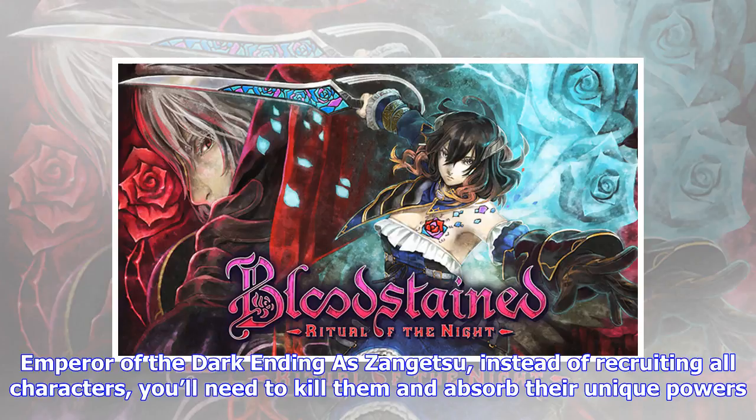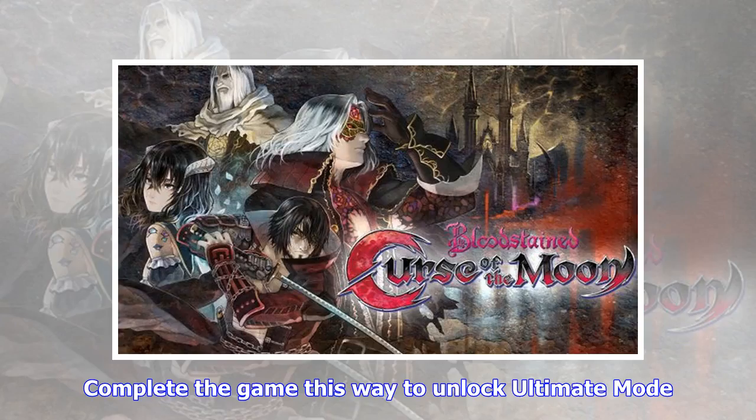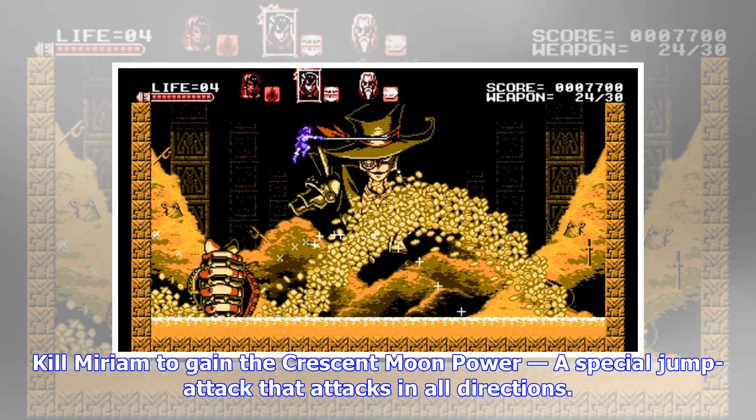'Emperor of the Dark' ending: as Zangetsu, instead of recruiting all characters, you'll need to kill them and absorb their unique powers. To kill a character, attack them a few times with your sword. Kill all three and then defeat the last boss with Zangetsu solo. Complete the game this way to unlock Ultimate Mode. Kill Miriam to gain the Crescent Moon power — a special jump attack that attacks in all directions.